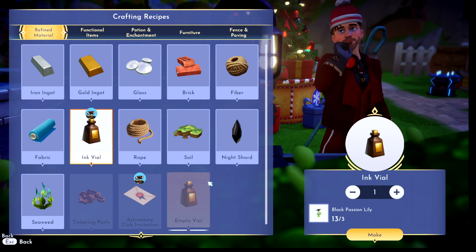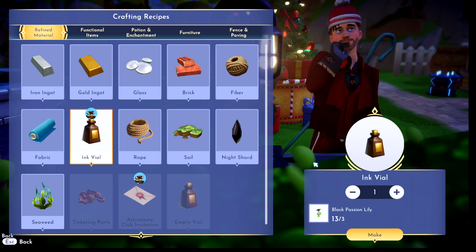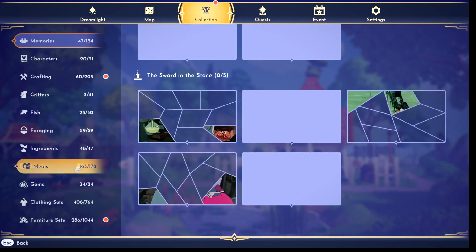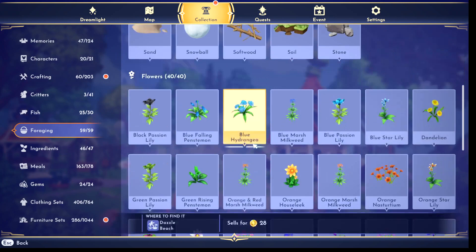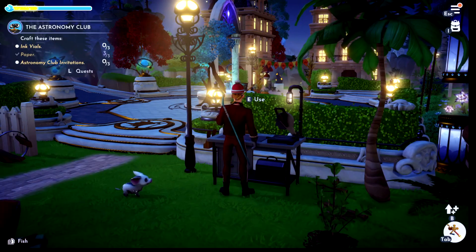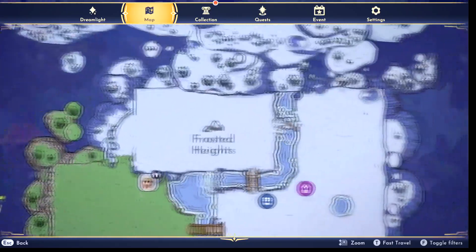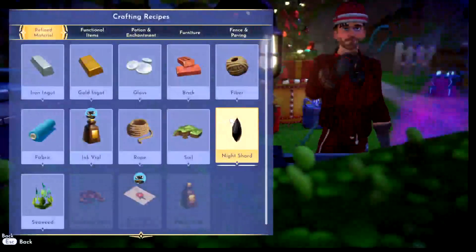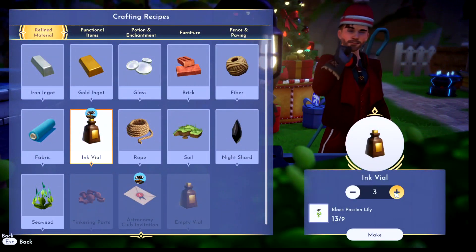For the ink file we need some black passion lily. Where is that found again? Collections, forging - Frosted Heights. So make sure you head over to the Frosted Heights and look for the black flowers in there. We need three ink files, so you need nine of those flowers total.